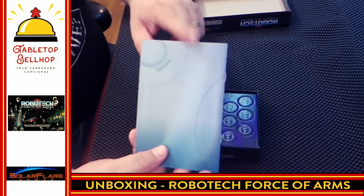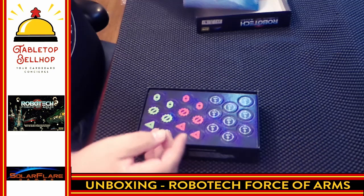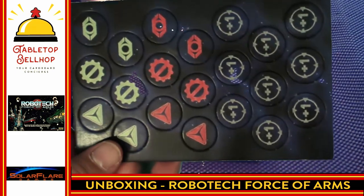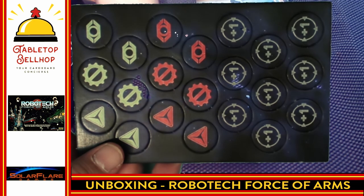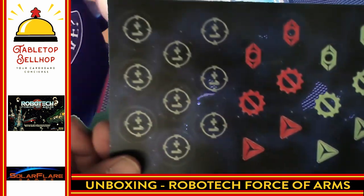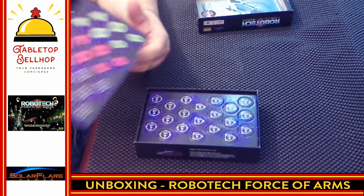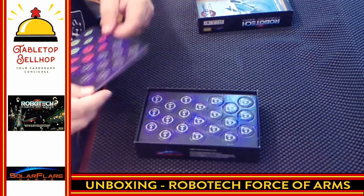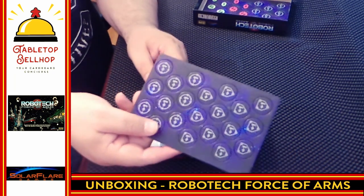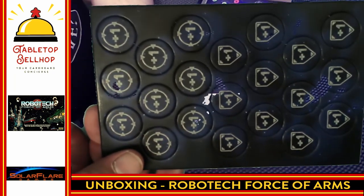Hey, game companies — use the back for a quick turn summary. Use this space. Next, we have punch boards. Nice and simple. We have punch boards showing plus ones, some red and green symbols — two-sided, same thing on both sides. And then we have a bunch more punch boards with plus shields and plus targets.